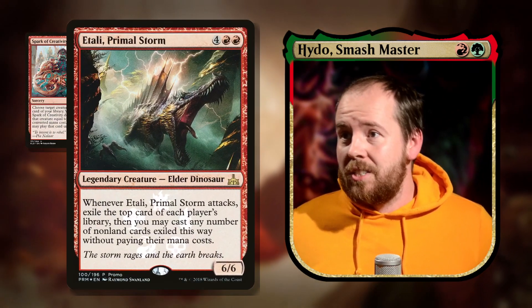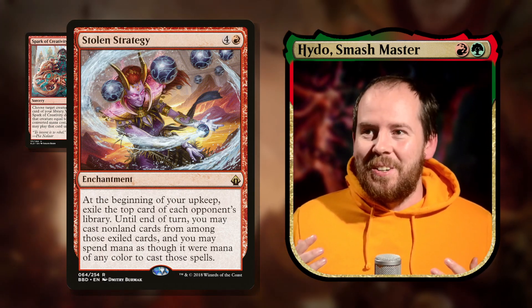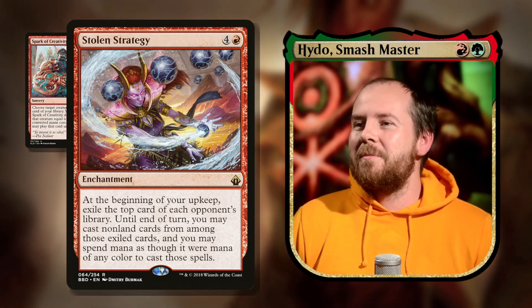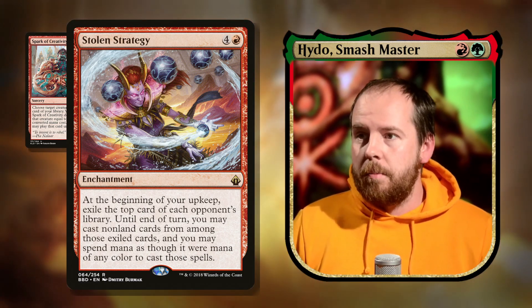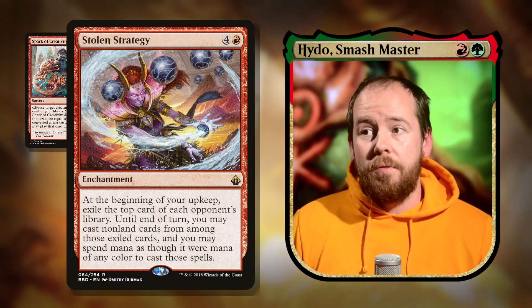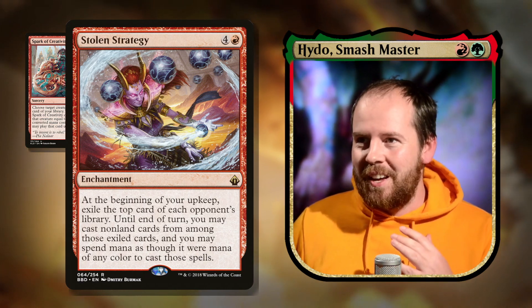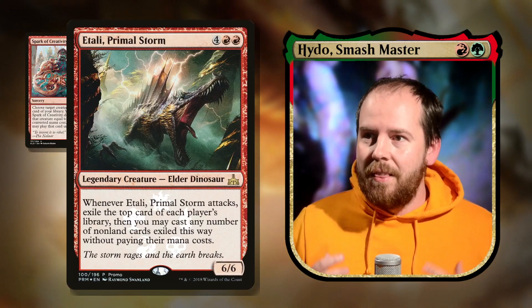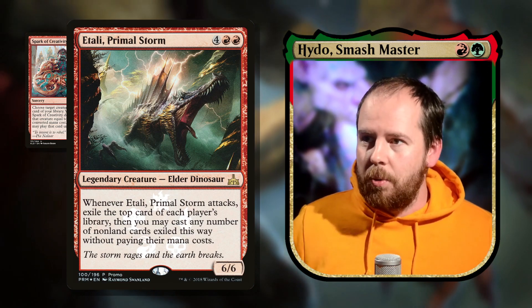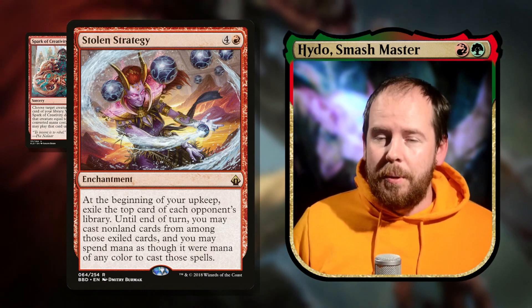Then there's Stolen Strategy, basically like Etali except we don't cast for free and we don't get things from our own library. Five mana enchantment: at the beginning of your upkeep, exile the top card of each opponent's library until end of turn, you may cast non-land cards from among them, spending mana as though it were any color. That's three extra cards a turn. Unlike Etali you don't need to reach the attack step, so it just sits as an enchantment opponents probably won't remove.